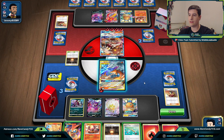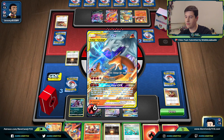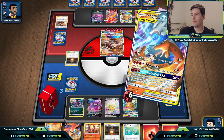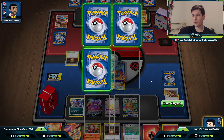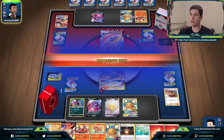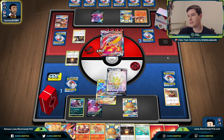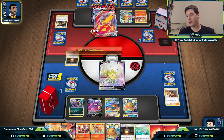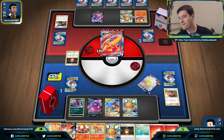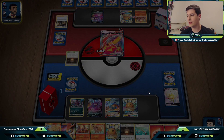More than likely they have game here, which is definitely unfortunate. We go for Flare Strike. If they have Boss's Orders, we just lose — and they do use Boss's Orders, plus Centiskorch can scale up to knock us out. With both Vulpixes prized, that was an annoying aspect of the game, though it's hard to say if it would have gone differently. We lose to Centiskorch in a fairly close game.